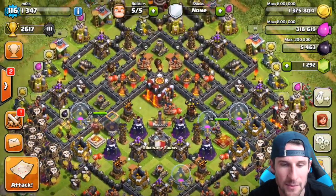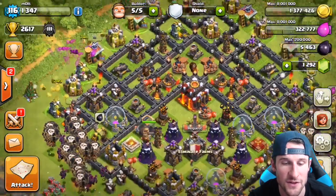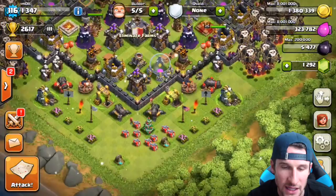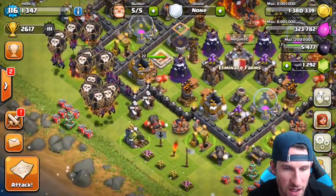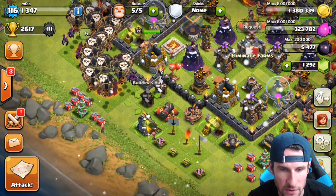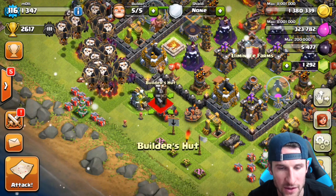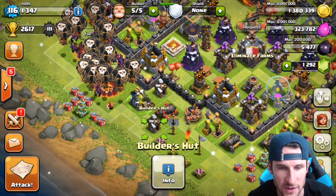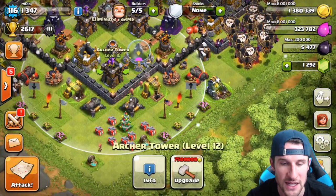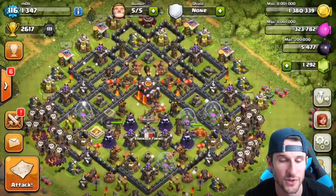I've switched up a couple things — moved the inferno towers here so they still protect the town hall. If anybody attacks with Ballooning from the top, the inferno towers are going to absolutely melt them before they get in. I've also closed this area up and moved the archer tower inside the walls. After seeing that last attack I'm moving some buildings here and there, and throwing the builder's hut right here. Some buildings won't be in range of the archer towers and that's okay. Let's go ahead and attack!